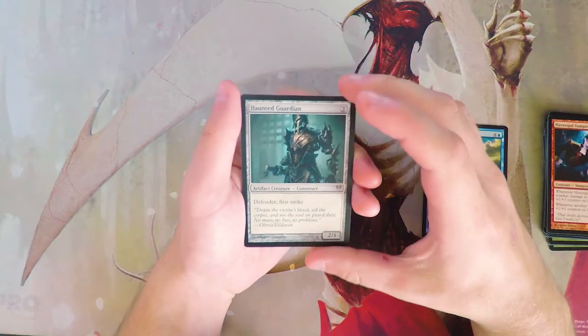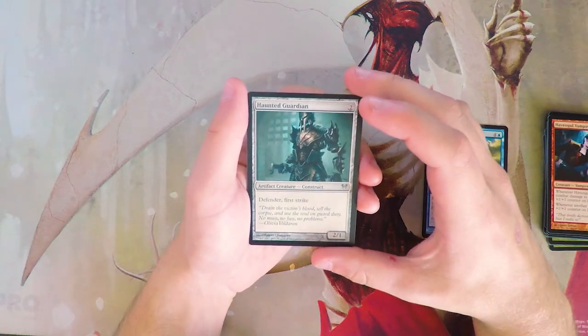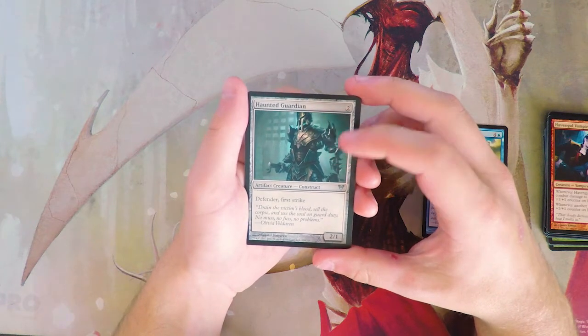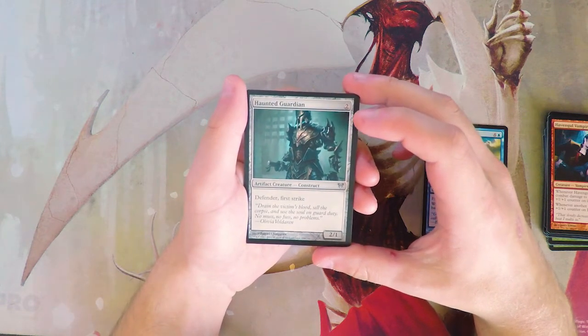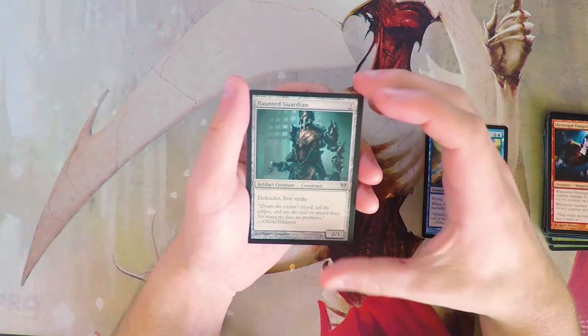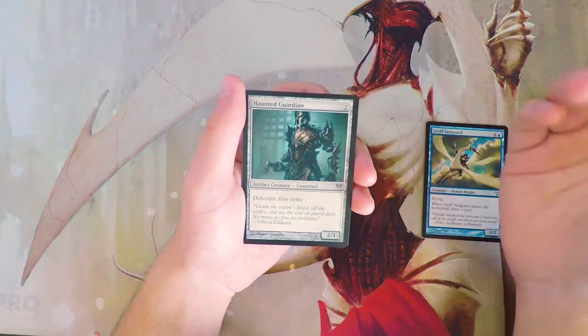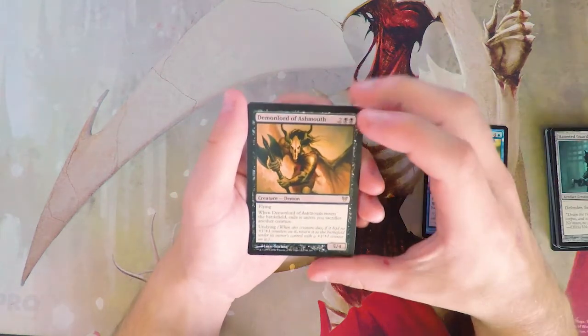Haunted Guardian is a 2/1 for two with defender and first strike. Not a huge fan — the defender really messes with this one. If it didn't have that I think it'd be great; it goes in any deck and first strike gives it some utility, but the defender just kind of ruins it for me.